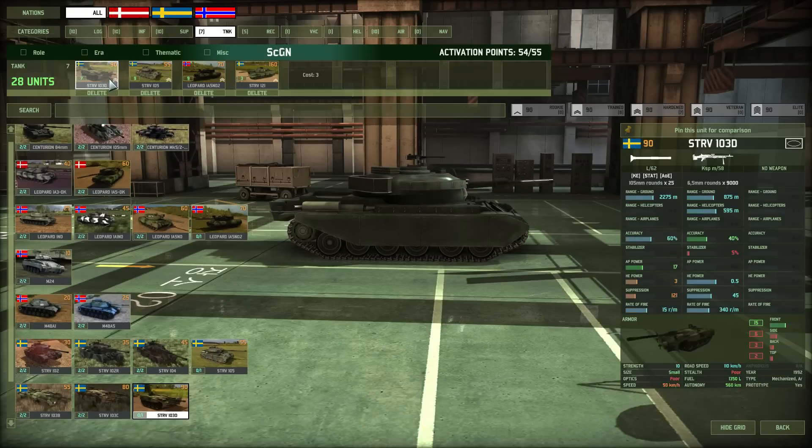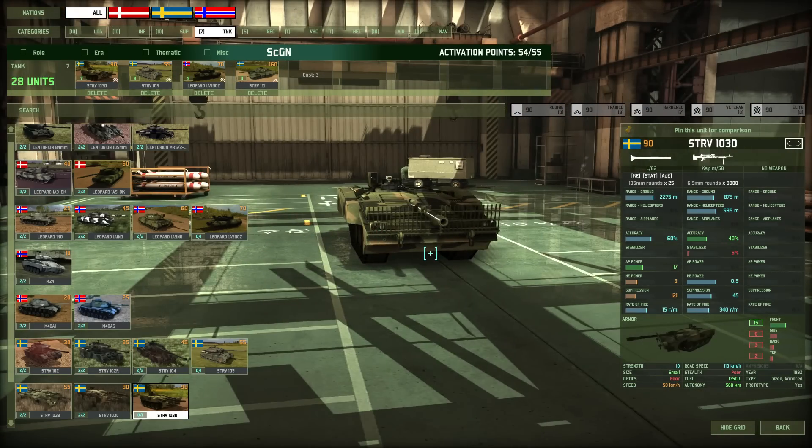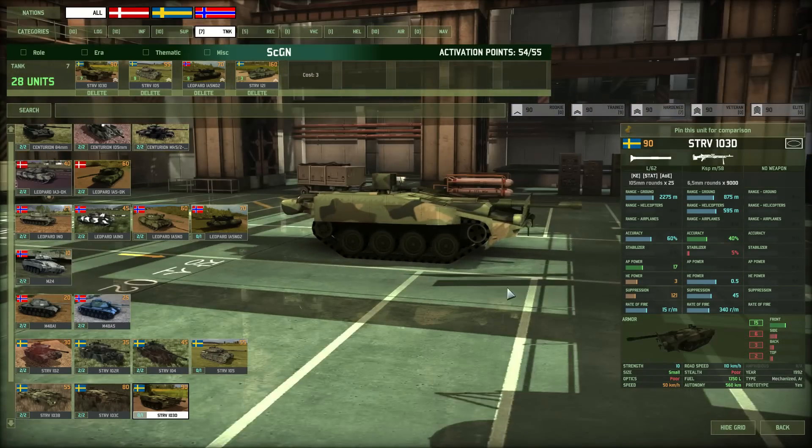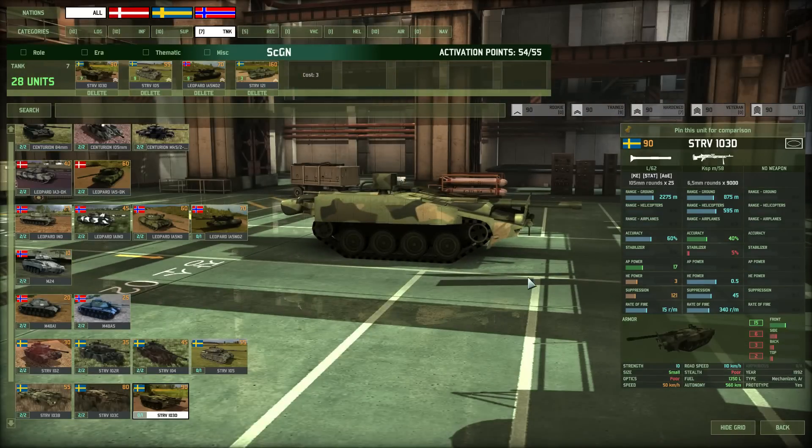The Strv 1030 is a tank that's not great at charging forward, but as a support tank it's very effective. The rate of fire is really high and the AP power of 17 makes it effective at killing most medium or heavy tanks at short range. The flanks are a bit exposed but the front armor is solid. It's perfect for defending.